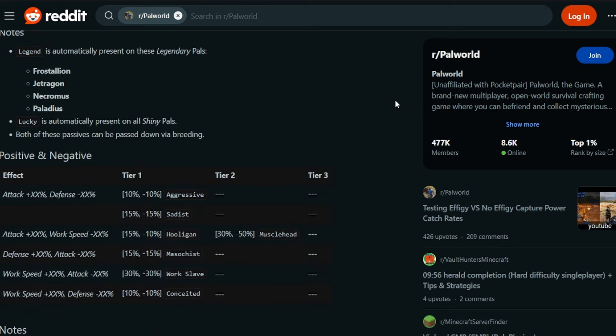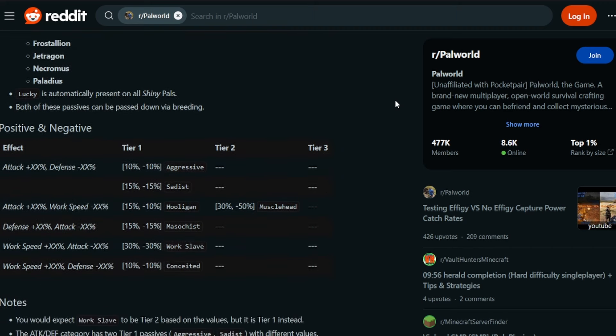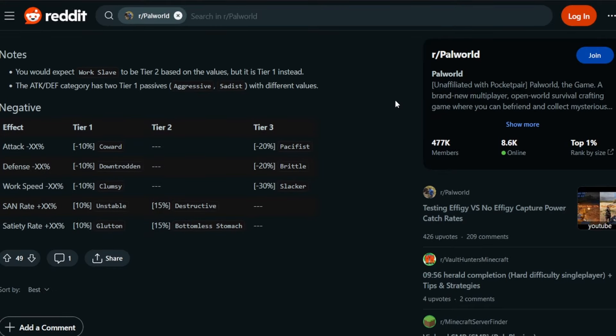As I suspected, Legend is automatically present on Legendary Pals - that's how you get that one. I haven't actually been to the very end of the game yet because I've restarted and tried different strategies. I haven't gotten to that one yet, but it's interesting to know it's there - maybe there's one more breed in my future for a lot of my perfected pals. Also, WorkSlave is way more powerful than you would think it is, but it comes with a bit of a drawback.